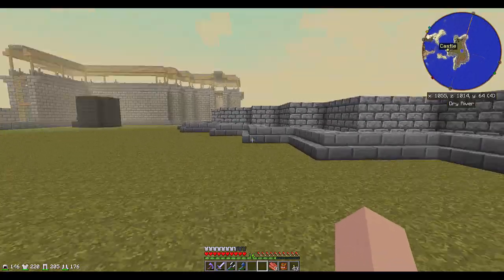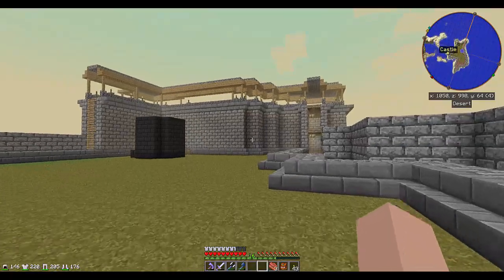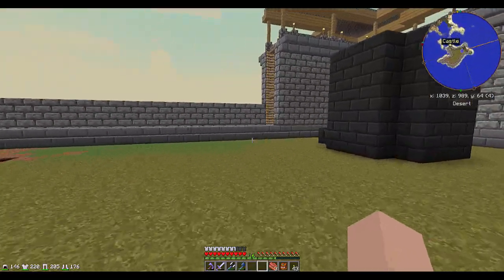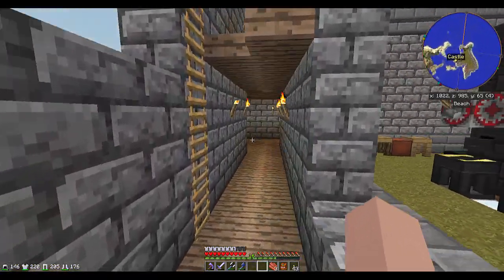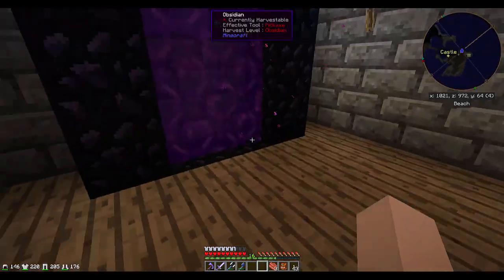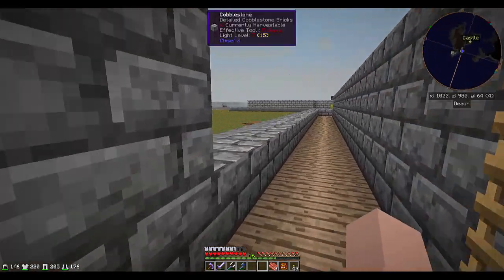We've finished the exterior wall up to a height of four, so once we get this thing lit up we're actually going to be pretty safe at night. This is going to be a really large castle area for us to play around with. We did move the nether portal out of the courtyard and just back into this corner room in here. Moving it from there to here, since it's the only portal anywhere nearby, they synced up just fine.